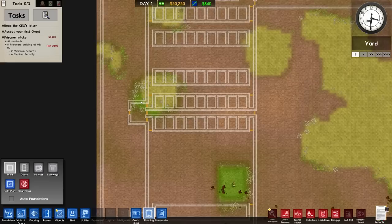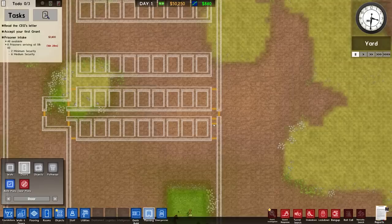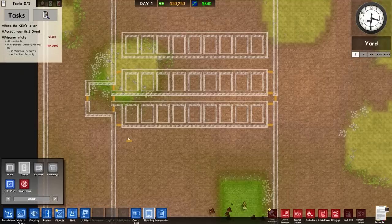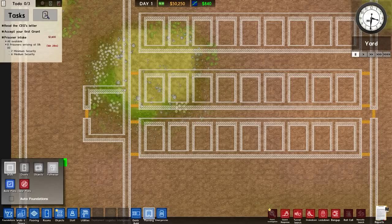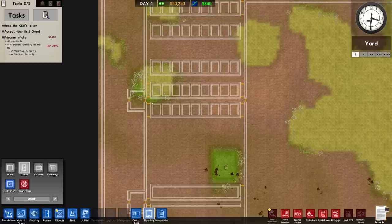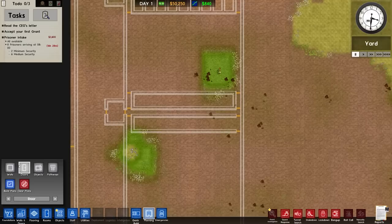That actually makes sense to me. This one at the front is probably a weak point - to get through the other side is four doors. Whereas if I had it the other way it'd be the exact same amount, so it's not going to change anything. I'm going to leave it like that, but that may change. We'll see how we get on with it.